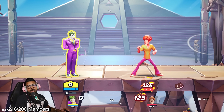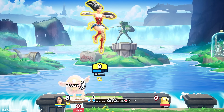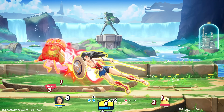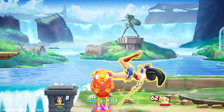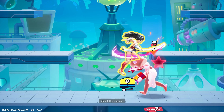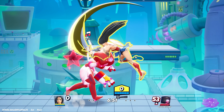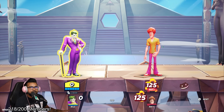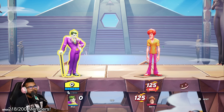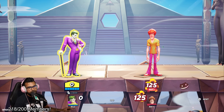The instant dash attack works with every single character — some get a lot of mileage out of it. Wonder Woman, for example, can do a down air into a nair into a landing instant dash attack as a true combo that deals crazy damage. With Joker, I feel like he doesn't benefit as much from canceling it out of an air attack — his forward air landing can be floaty. So I wouldn't recommend it much with Joker, but experiment and you might find something better.